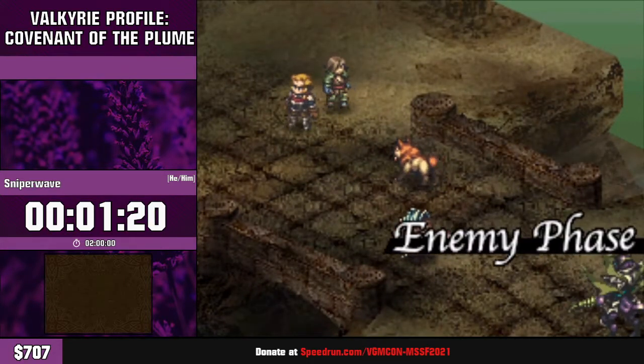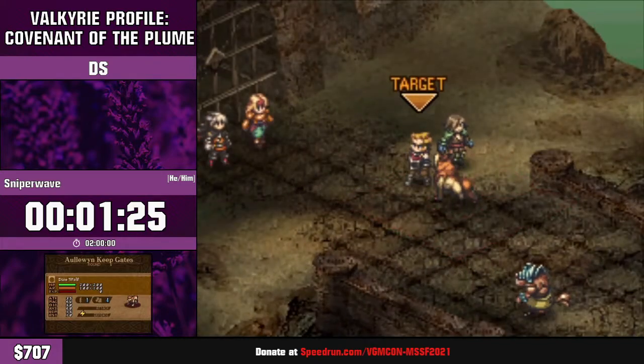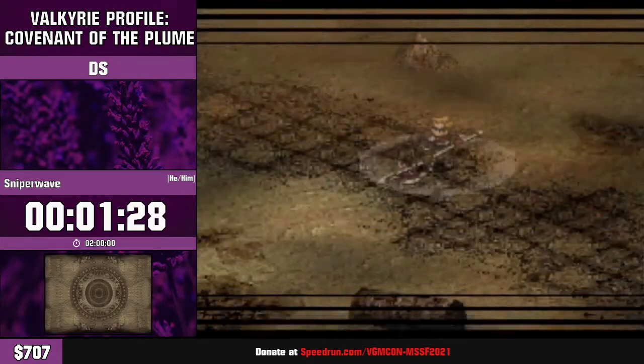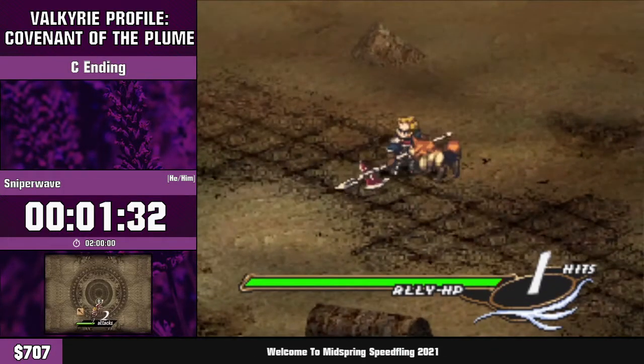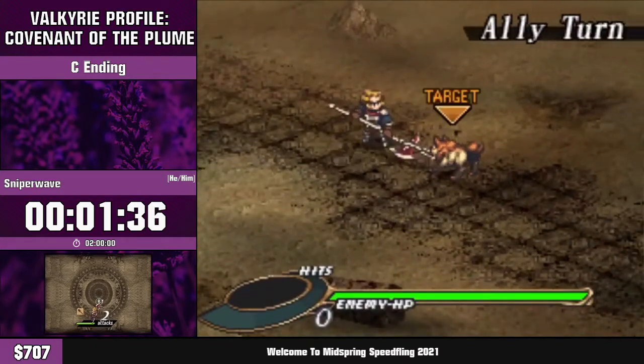First time loss possible coming up — this wolf has a very slim chance to stun me by attacking from the side. If that happens we lose about 30 seconds. It happens; there's nothing you can do about it — you've got to roll with the punches.